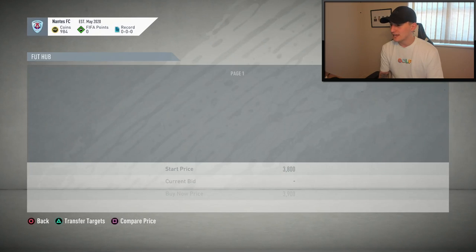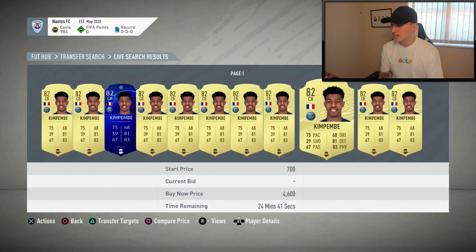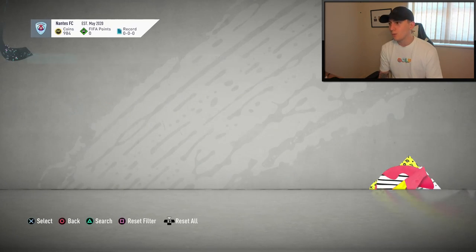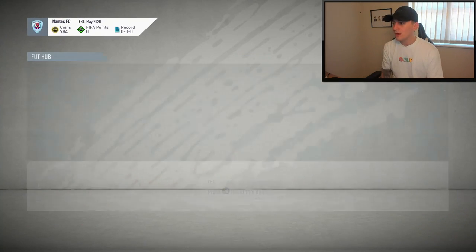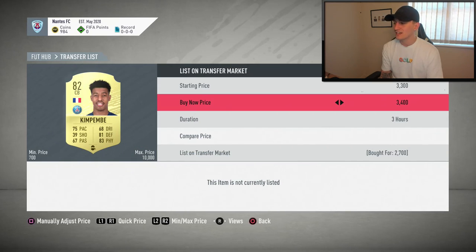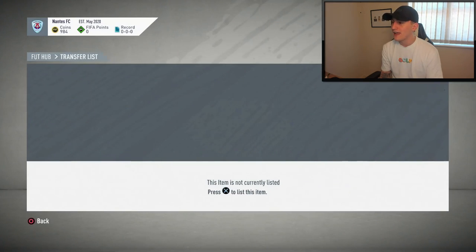We're going to go over to Kimbembe and take a look at what he's going for in Shadow. As you can see, he's going for around 3.5k roughly — not the best deal in the world, but we did get him at an okay price, so we will be making a couple hundred coins profit. Got him at 2.7k, so I'm just going to list him up at 3.4k.